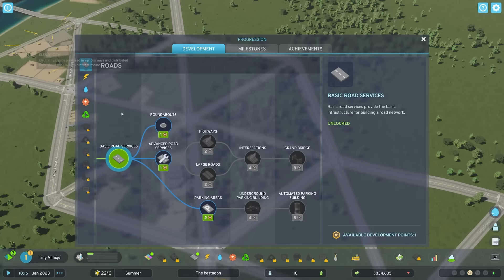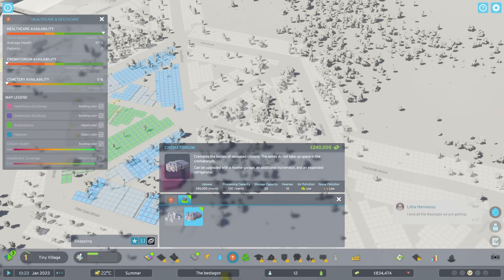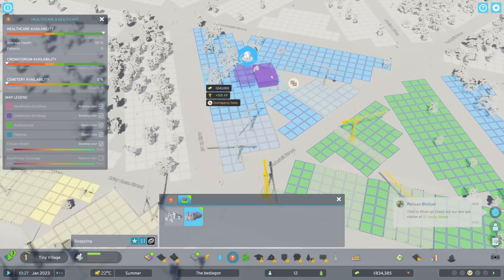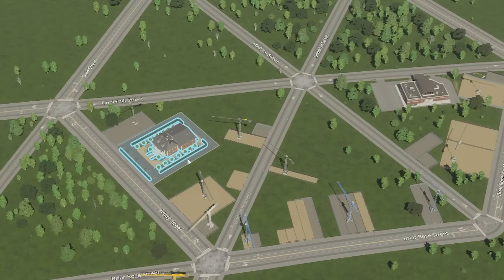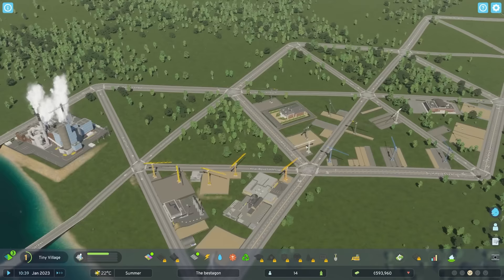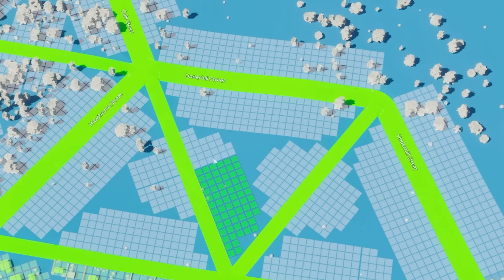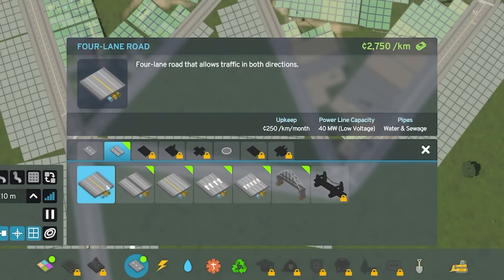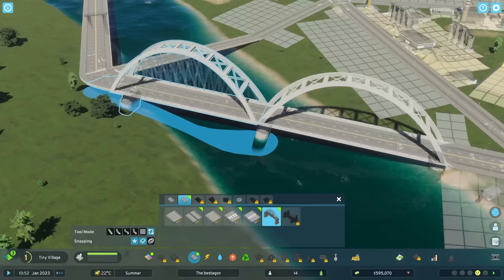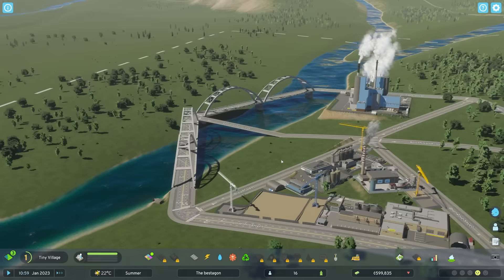If I head to healthcare and death care, yes, I can unlock a crematorium. Let's get that in — it's 240 grand. I'll wang it down near the edge, close to the industrial area since it pollutes. It's surrounded by shops, which is a little weird — go watch your aunt Doris get cremated and then do a bit of food shopping on the way home. We've also unlocked some new roads and a new four-lane tied arch bridge. I'm getting a refund — somehow it costs less. I am not going to complain because I love bridges.